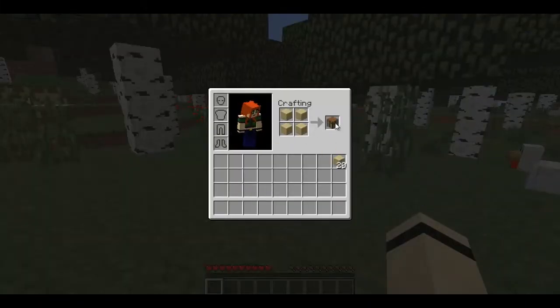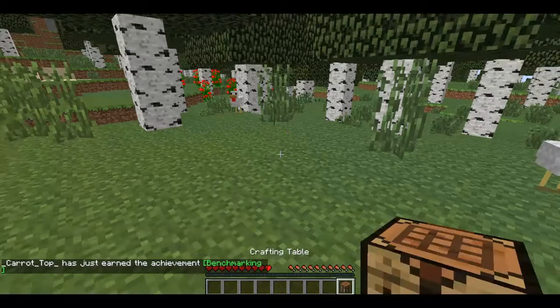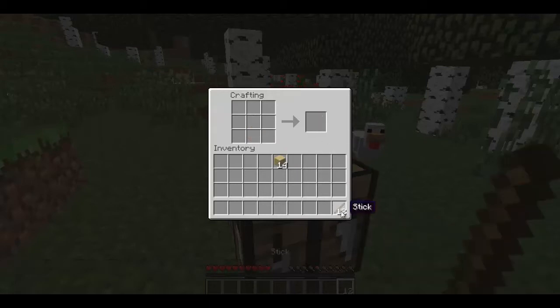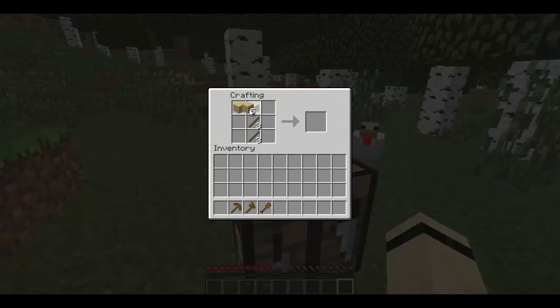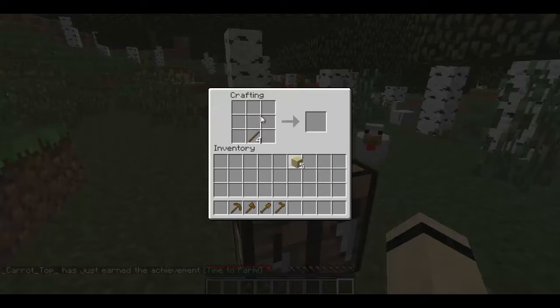First things first - we'll get the crafting bench. Benchmarking achievement, down you go. Let's get some tools on the go. Time to mine. Here comes another achievement - and woohoo! Lovely jubbly.